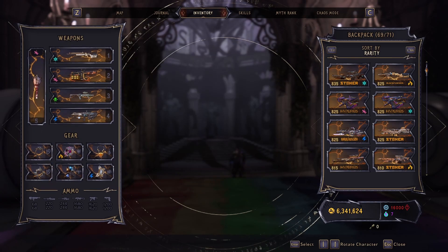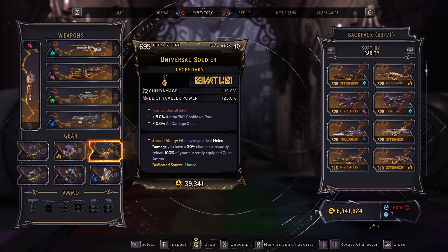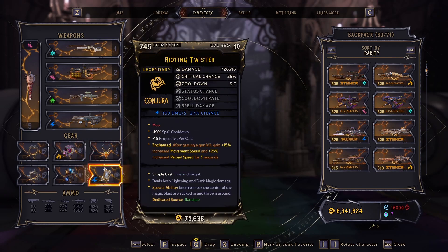And obviously gun damage brings a gun damage necklace, which again is in no way perfect but does the job. The universal soldier actually is interesting for the build that we're using. The melee damage and returning ammo is particularly important to take note of here. And then Rising Twister is about the best thing that I found works with this for now.